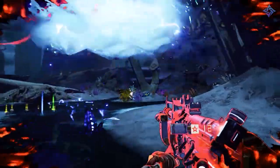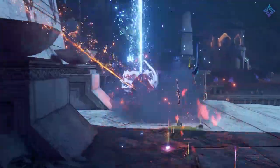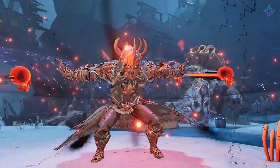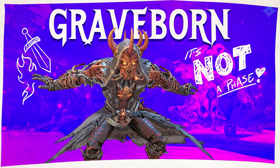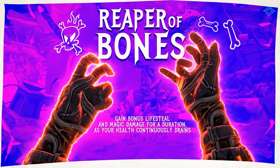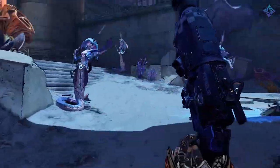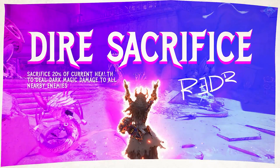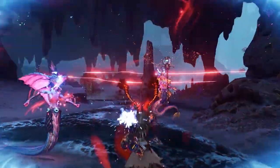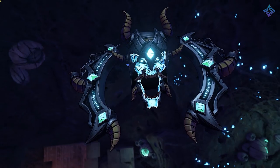The Graveborn excels at death magic and summoning minions. The real signature of the Graveborn is the Demi Lich companion that offers air support so you can kill things more efficiently. Whenever you cast a spell, the Lich will also cast a spell, letting you weave together casts to create cool combos to take care of most enemies.